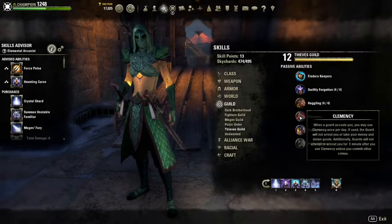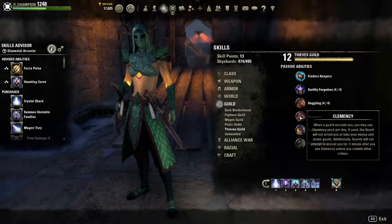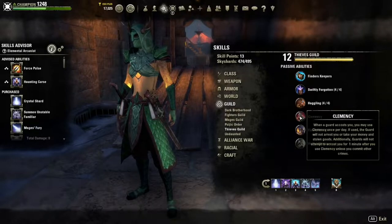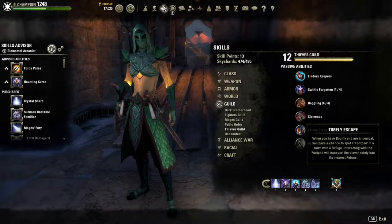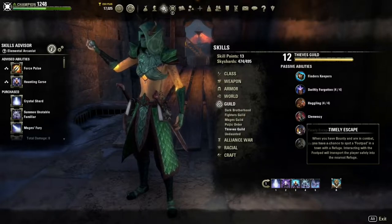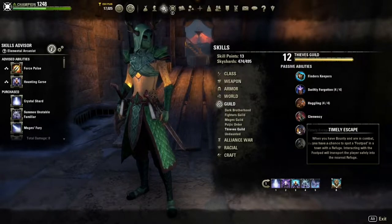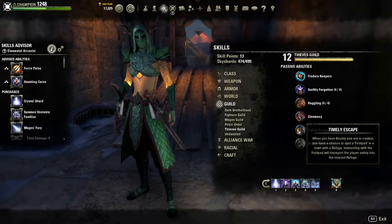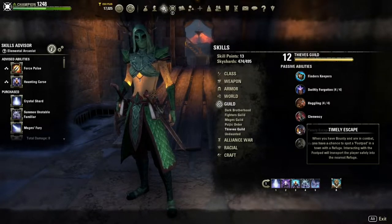Clemency allows you, just one time per cycle, to use it so the guards let you go — it's your get out of jail free card, but you can only use it once. After you've used it you will not get to use it again if you commit more crimes. Then there's Timely Escape — if you have a bounty because you assassinated or stole something and got caught, you have a chance to spot a footpad in town near a refuge. Anywhere there's a Thieves Guild refuge you'll find a footpad, and if you interact with them they will take you to the nearest refuge.